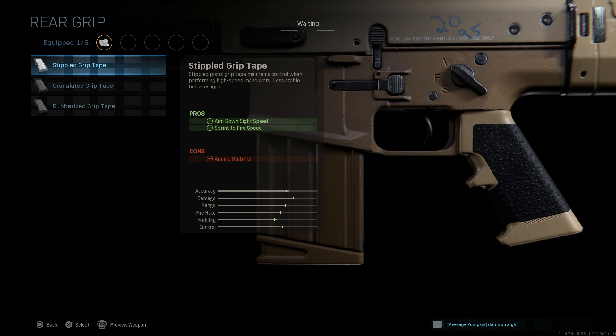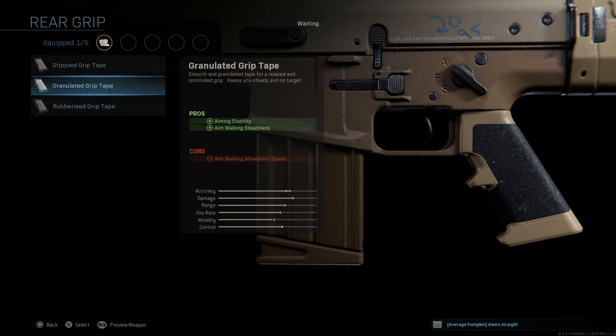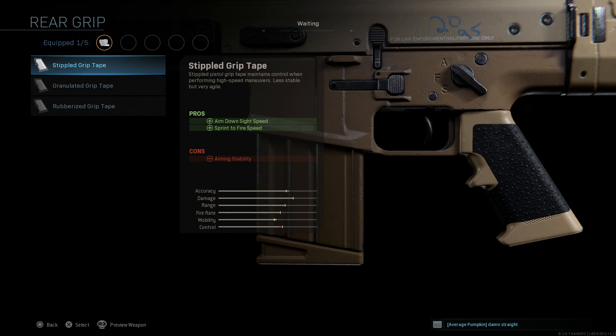For the grip, you can't really tell what grip is used in the campaign mission, so I'm going with something that benefits us the most. I'll put on the stipple grip tape, which assists with ADS speed as well as sprint-to-fire speed. The con is aiming stability, but since this weapon has a slow mobility rating and ADS speed, we want to make up for that wherever we can.